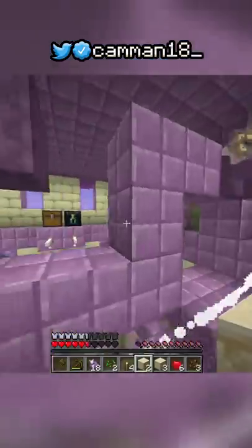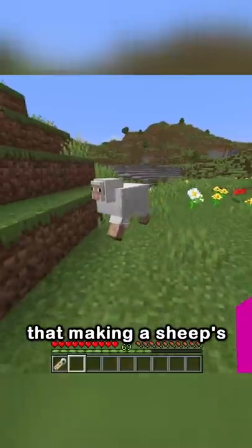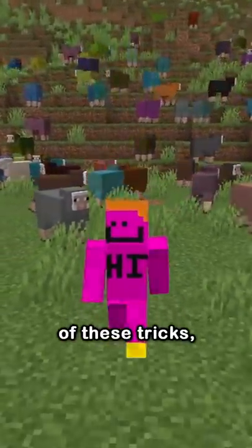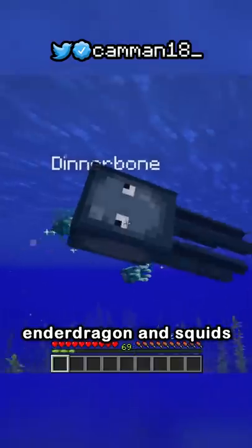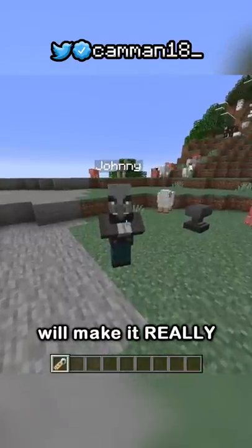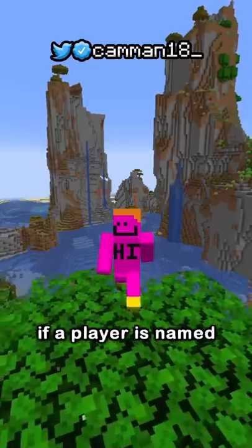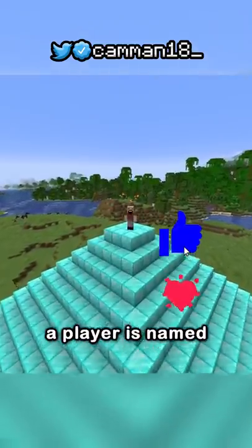Most people know naming a sheep 'jeb_' makes it rainbow, but there are many more name tag tricks. Naming a mob 'Dinnerbone' or 'Grumm' makes it upside down - except the ender dragon and squids for some reason. Naming a rabbit 'Toast' gives it a unique custom texture, and naming a vindicator 'Johnny' makes it attack everything around it. There are also two tricks for players: if a player is named 'Deadmau5' they'll have giant ears, something Notch added because he liked his music. And if a player is named 'Notch,' they'll drop an apple even if they're not holding one.